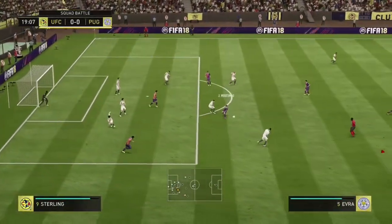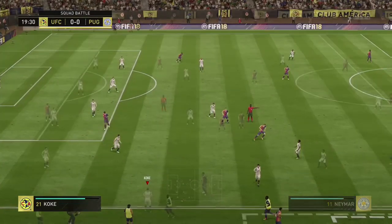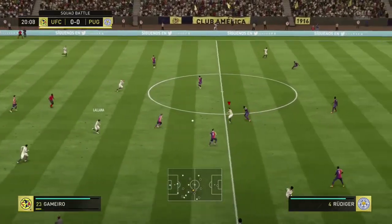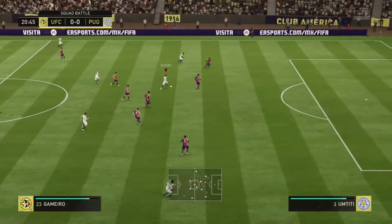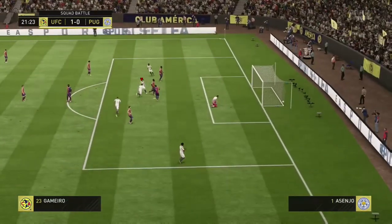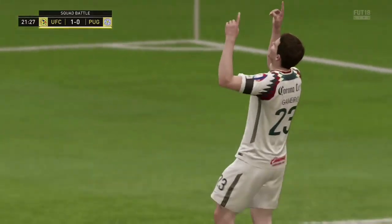Sometimes he doesn't run, but whenever he does make those runs they are very efficient. His finishing ability is very very good for a player at 10k. His pace is surprisingly over 85 — when I saw he got 87, it made me happy to try out this card. As you can see here, Gamero going in with the dribbling, some nice quick turns, putting his body on the defender, a nice little finesse shot to make it one nil in this squad battles game.